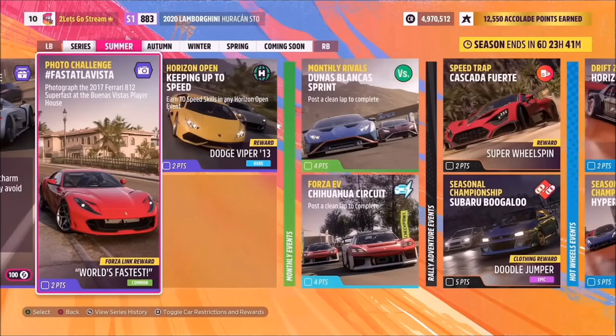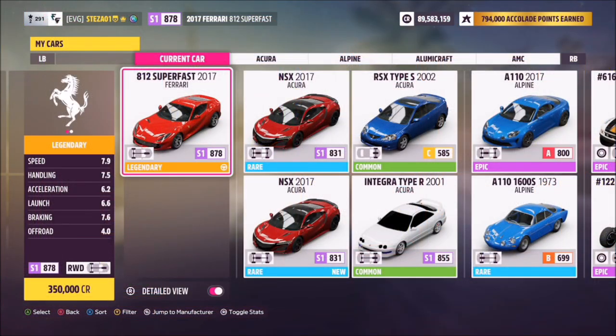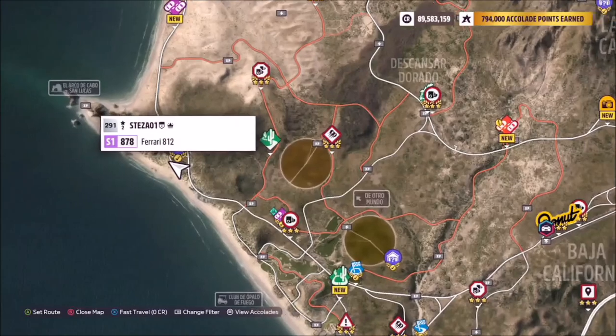This is the 2017 Ferrari 812 Superfast. It will set you back 350,000 credits from the auto show if you don't own it already, or you can potentially get one cheaper in the auction house.